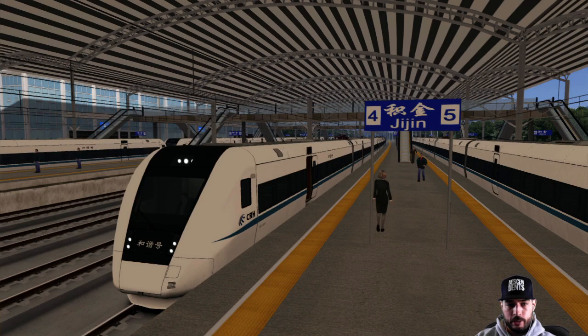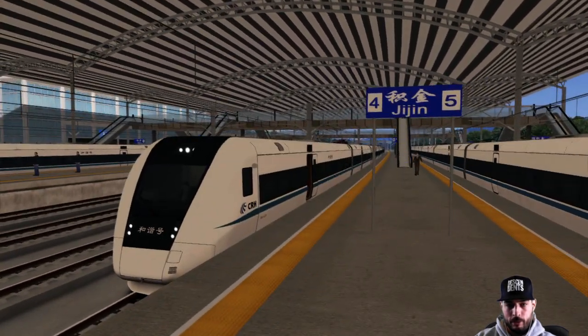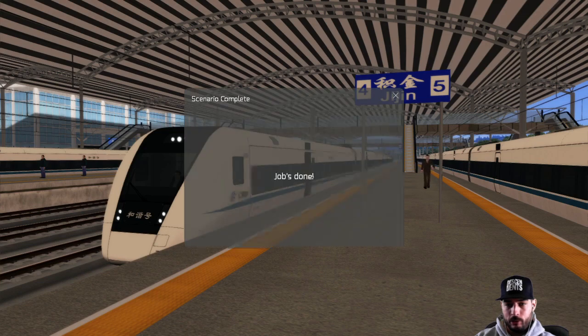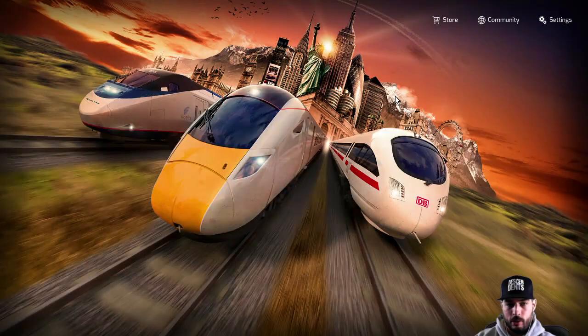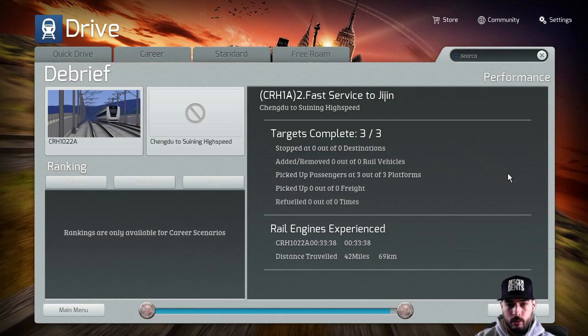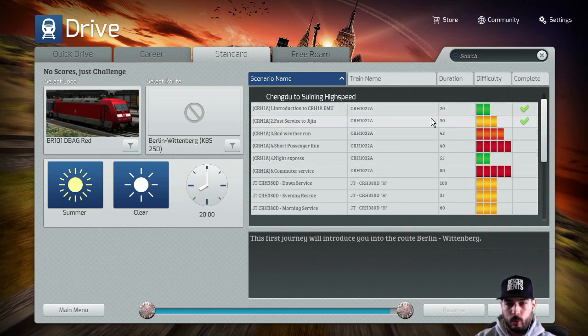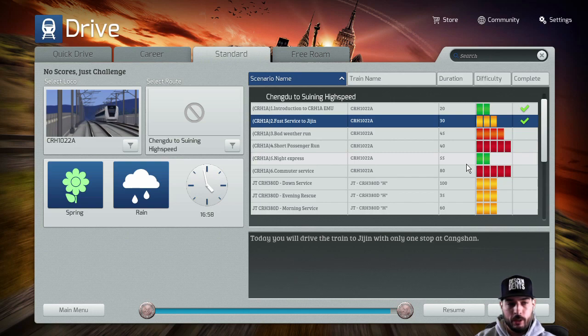Two of the same guys standing next to each other. Job's done - let's go ahead and X that off. Everything was perfect: we traveled about 42 miles which is 69 kilometers, no faults or anything, picked up passengers at three out of three platforms. That's basically all you can do on there. That was standard scenario number two - thank you guys for watching, Middle-Age Gamer. Check you guys next time. Peace.